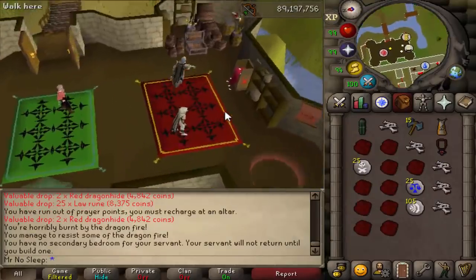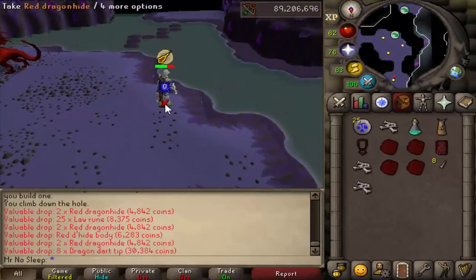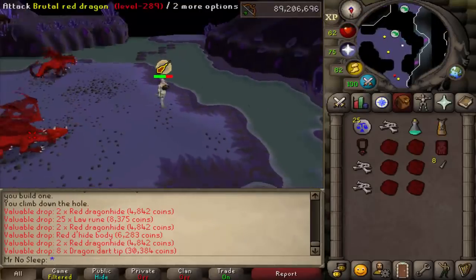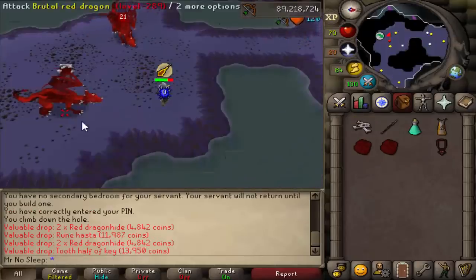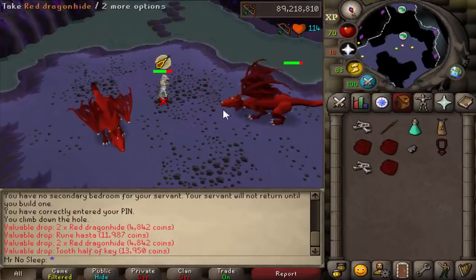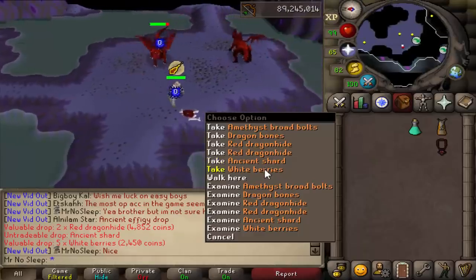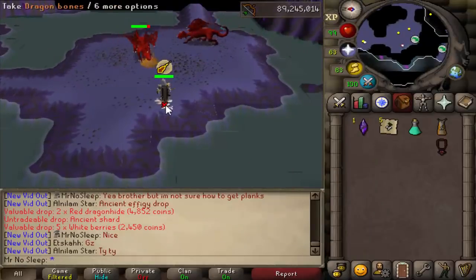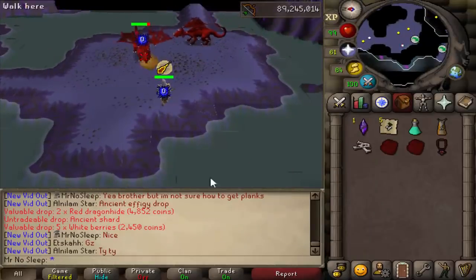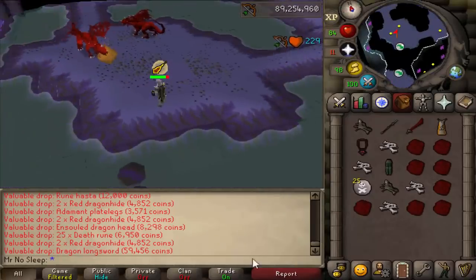I used the exact same method as the previous video — banking items, filling up the inventory, always using one sip of potions, the same bolts, the same bow. Compared to last video I was getting about one or two extra kills per inventory. I think the main reason was that I was alone in every single world, so my prayer points were saved over time since no one was interrupting kills. I always had a dragon on me and it was very AFK because these stay aggro for quite a while.